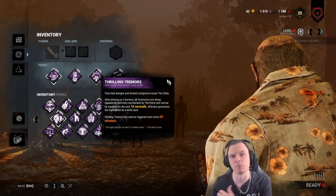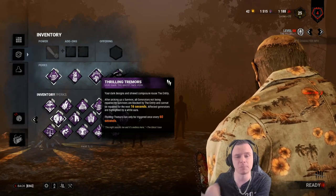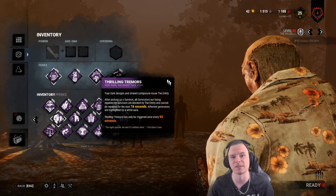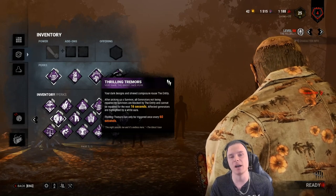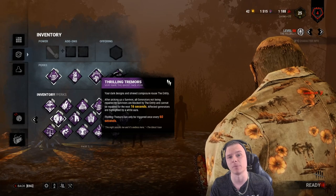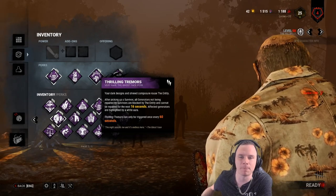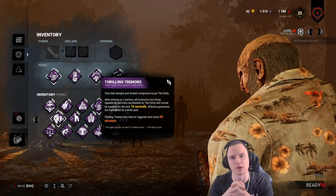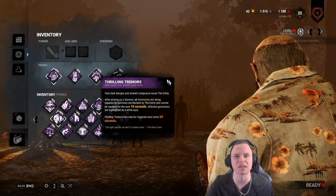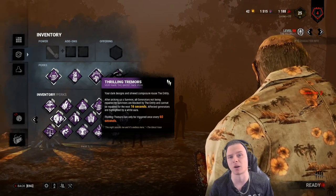Thrilling Tremor gives you stall throughout the board. With Barbecue, you hook somebody and anyone outside 40 meters will glow pink — you can chainsaw across and enter chase almost immediately, unless they're hiding in a locker. You can't hide from Thrilling Tremor. When you pick up a survivor, all generators glow white and are sealed for 16 seconds. If a generator is not sealed, it means a survivor is currently working on it — that's really good information.